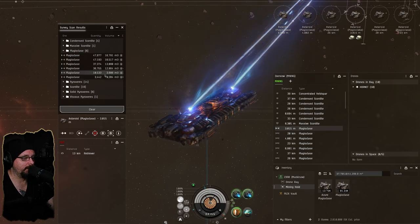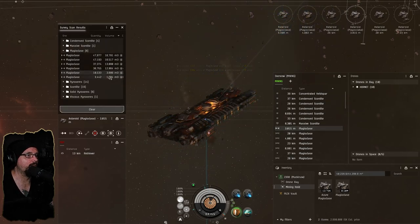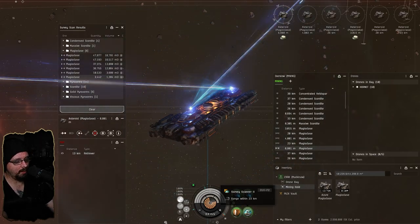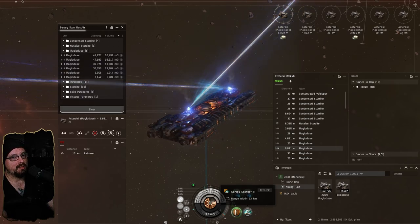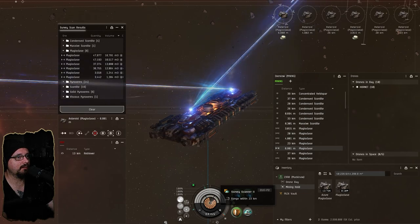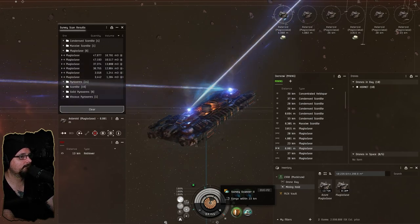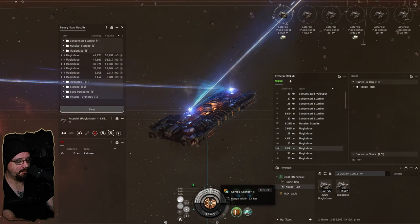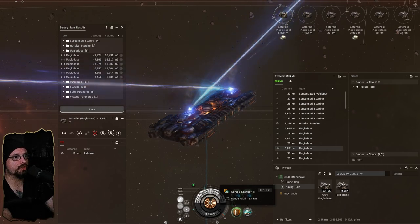About 3,000 cubic meters left — go ahead and kill the cycle. I want to go here and here because I think that would actually kill these two rocks. I like killing rocks when they're really small. I don't like leaving them up because it's really annoying as another miner coming onto the belt, getting on a rock, and realizing it has less than 2,000 cubic meters or less than a thousand. So I try to just kill them — I'm going to kill these two 1,200 cubic meter rocks because I'm a good guy.